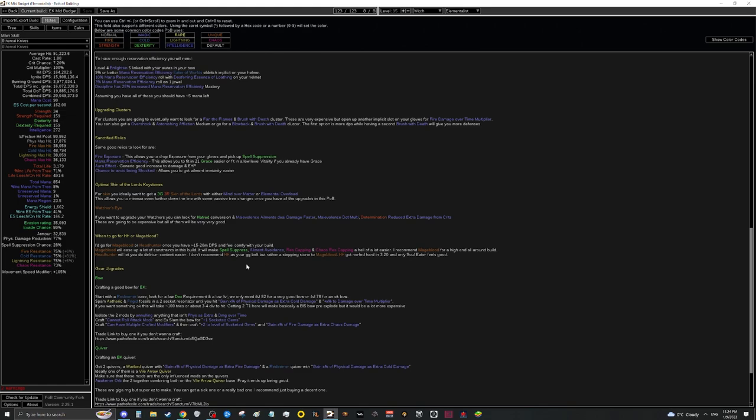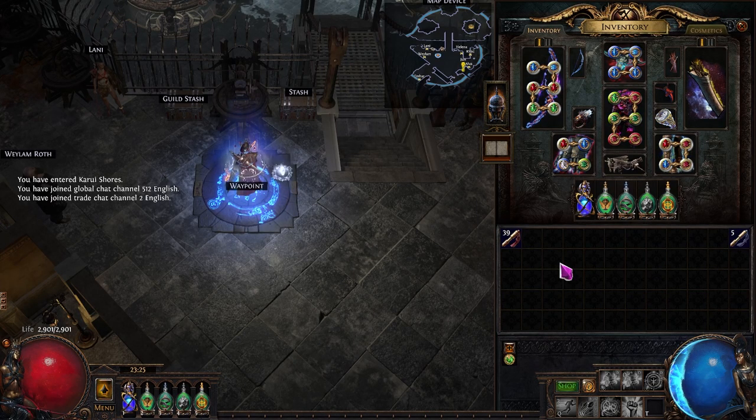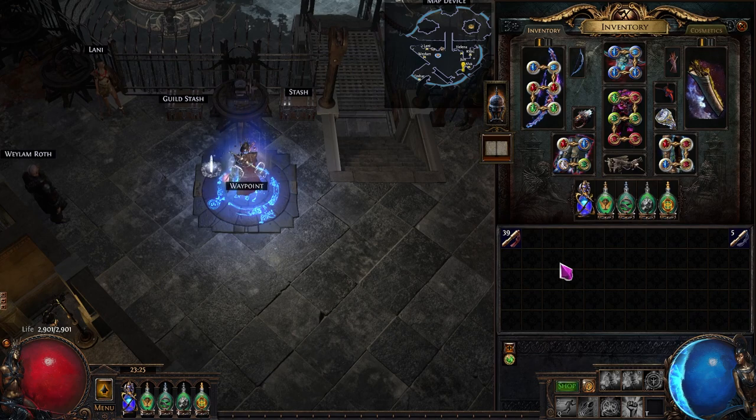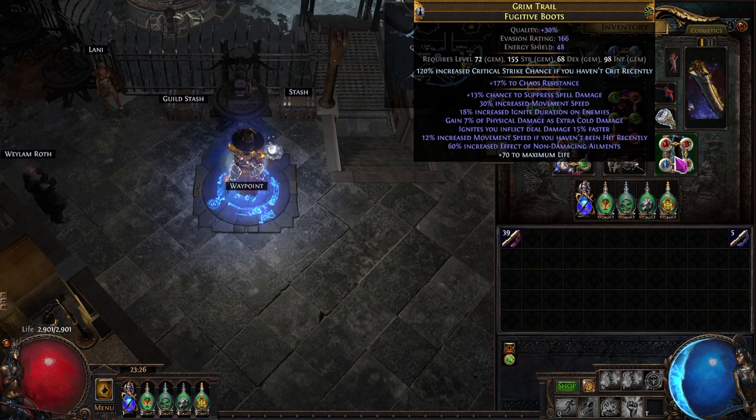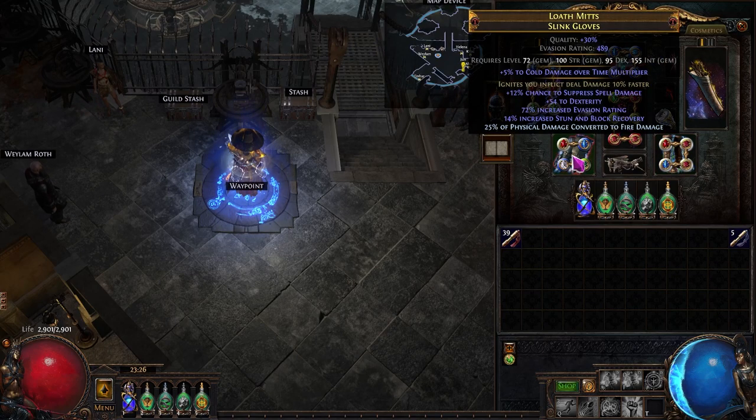As for when to stop upgrading and just farm: if you have around 15 to 20 million DPS and everything feels comfortable — tanky enough, killing fast enough — it might be time to hard save. Your next goal would most likely be upgrading to an explodey bow. I currently own the best explodey bow for this build in 3.20 and plan to recraft it to make it even more powerful. I also own the best pair of boots for this build — feel free to contact me in-game, on Twitch, or wherever if you're interested in mirroring either.